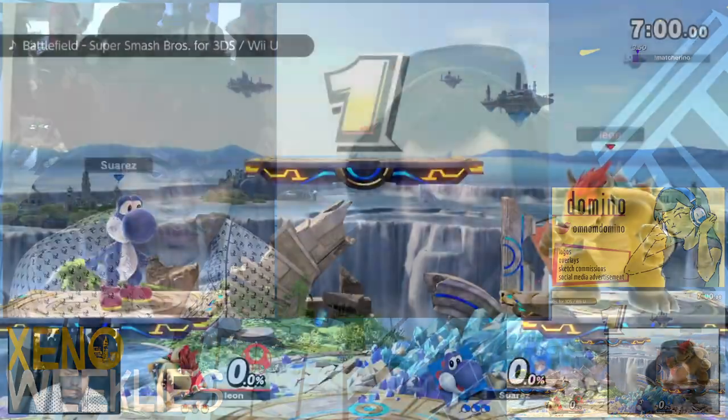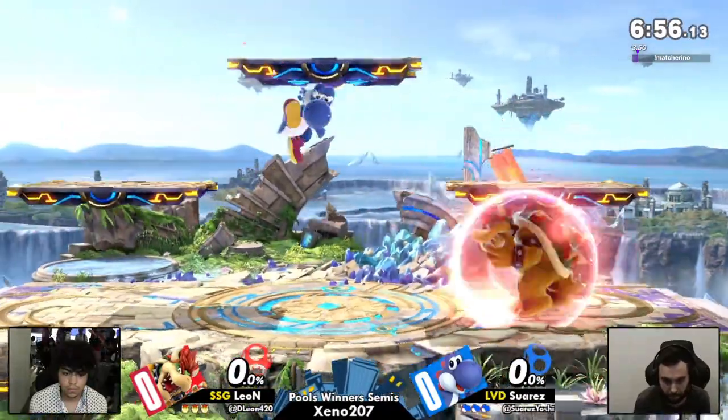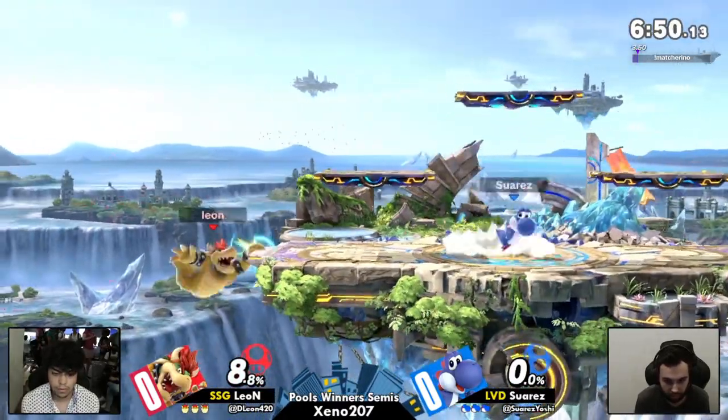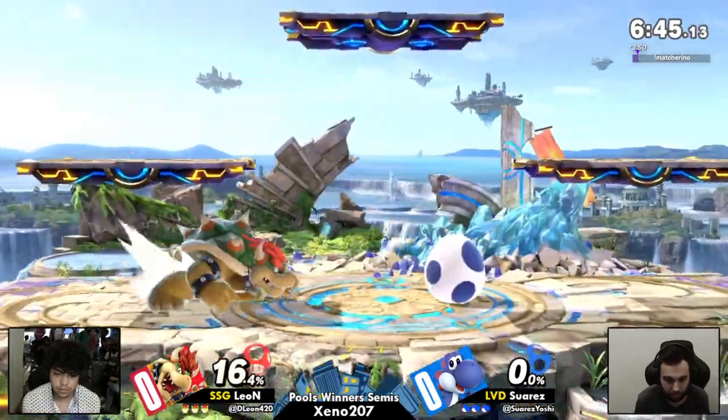Bowser does have a bit of a range advantage even though Yoshi's got a pretty fantastic reach. Once the big battle starts, the eggs pop — I didn't know it did that. The eggs are part of a good neutral tool for Yoshi just to get in on Bowser. Look how big that egg is.